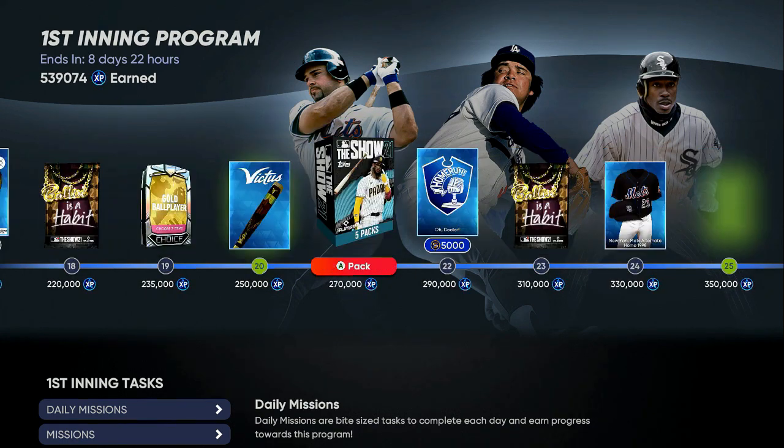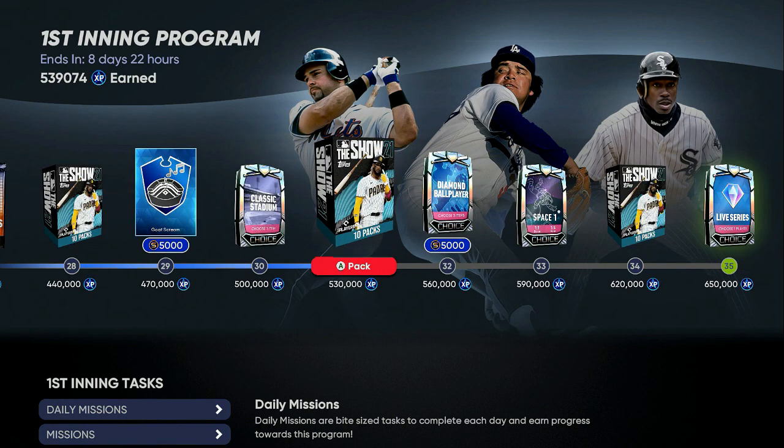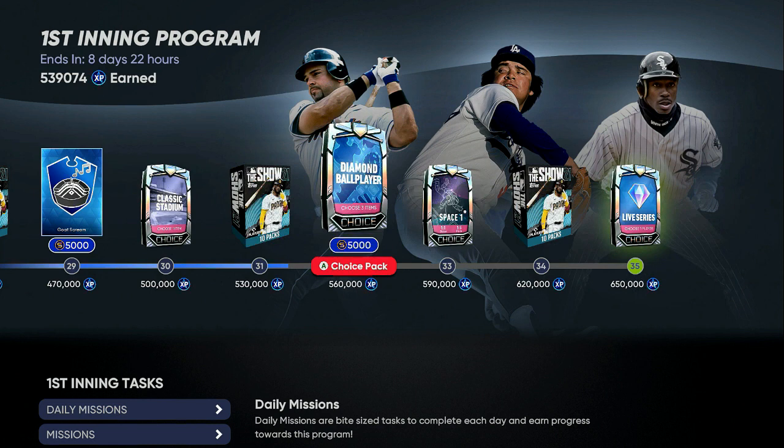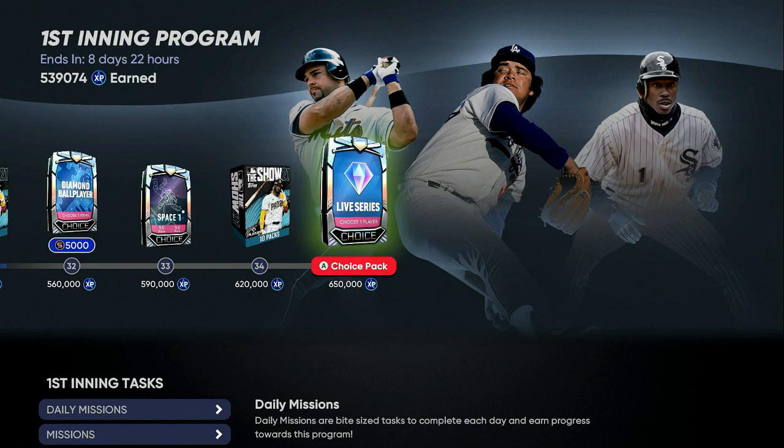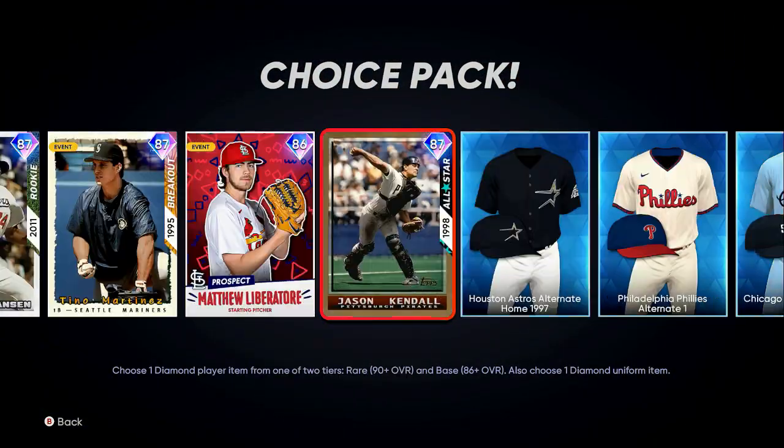539,000 XP is where I was currently at as I was recording this. Let's look at the rewards on the way and why it's so easy and so important: at 350,000 you get elite, then a 10-pack bundle, another 10-pack bundle, another diamond ball player, a space one pack, another 10-pack bundle, and then a 90-plus live series diamond at the end. In those three 10-pack bundles — that's 30 packs — you got a chance to pull one, two, or three diamonds that could go for a hundred thousand or more. Free choice picks at 91 overall are very good cards, and 91, 86, and 87 overalls can make most of your teams.